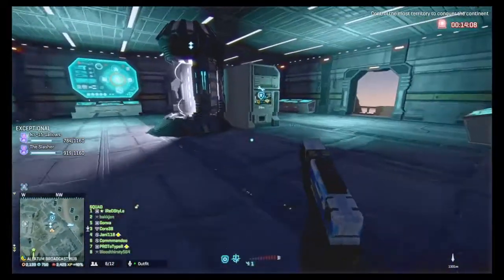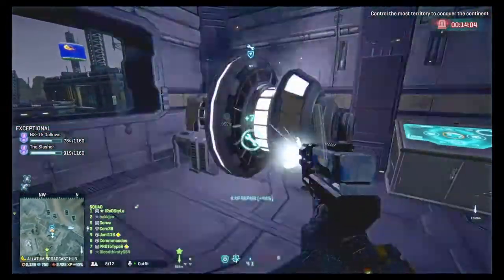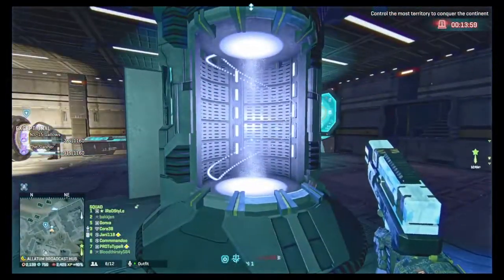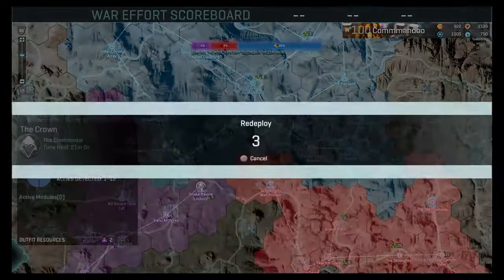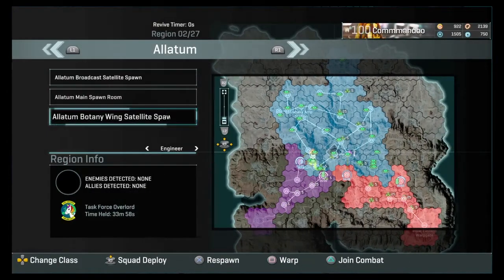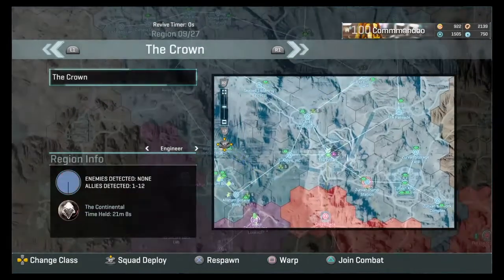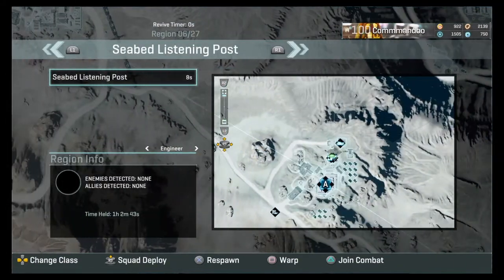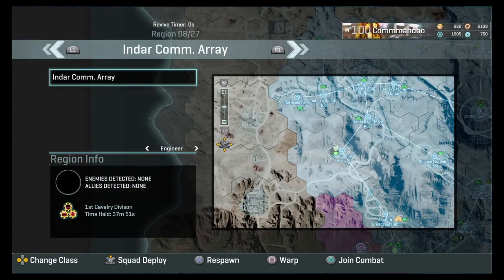As you can see, if I repair the generator I can just walk straight over. It was already repaired a little bit. Now as you can see I can go straight in here — I couldn't do that before. This goes straight over to the biolab if I wanted to go there.